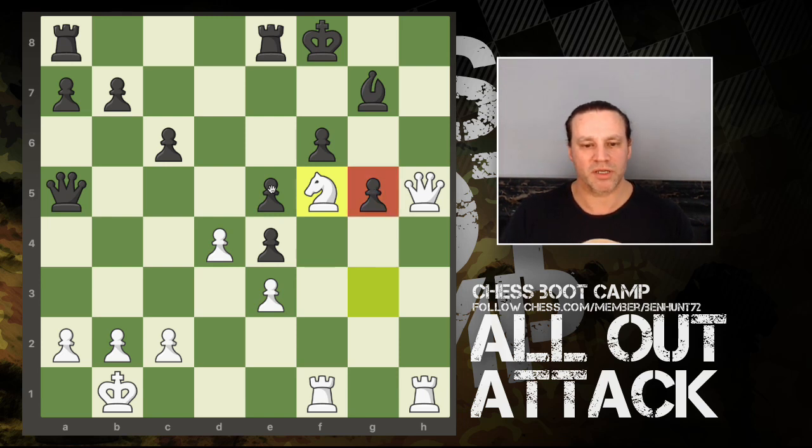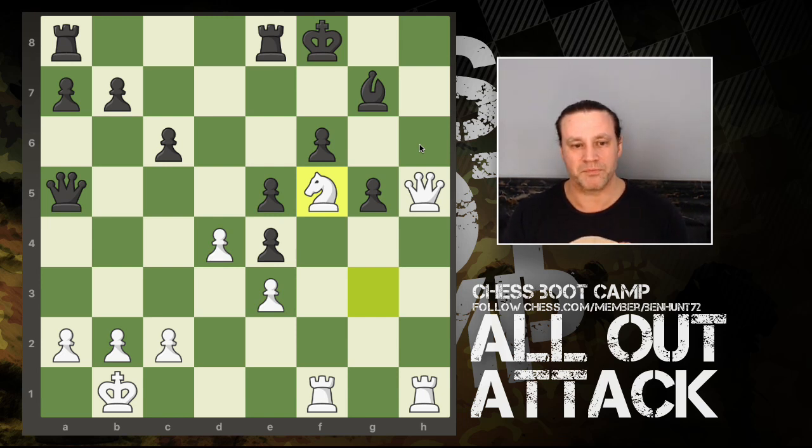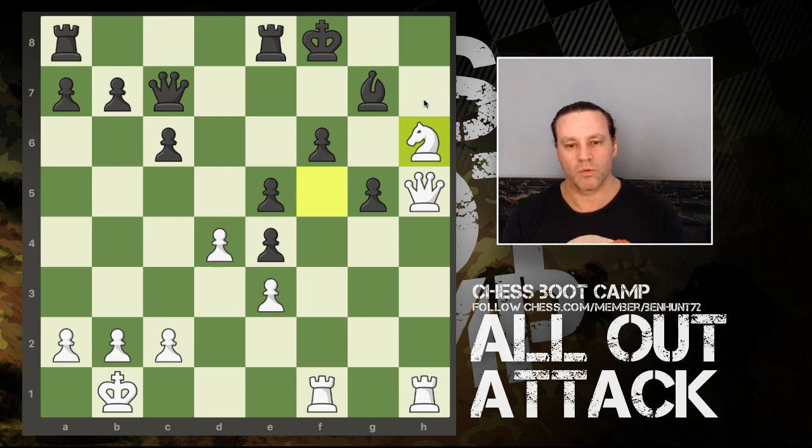We have a pawn push in the middle - I'm not concerned about these middle pawns, I'm in for the kill. We have pawn takes and now the knight comes to that lovely f5 square. This is an outpost because the adjacent pawns on adjacent files are too far advanced to kick my knight away - they've already moved forward and pawns obviously cannot move backwards. The bishop is really under attack. We have queen back to c7, which is pretty much forced - if knight takes bishop we have queen takes and black lives to fight another day.